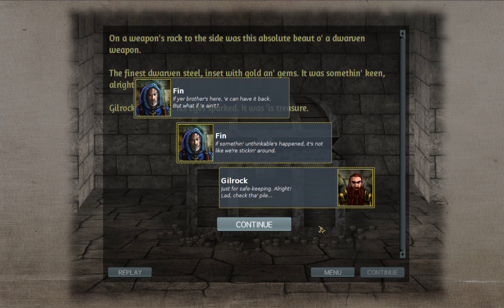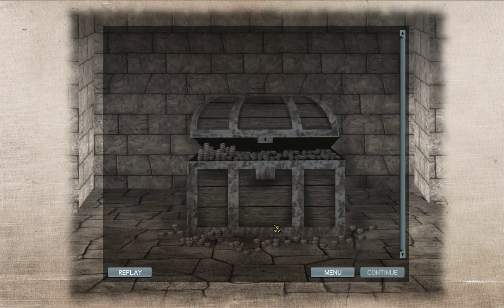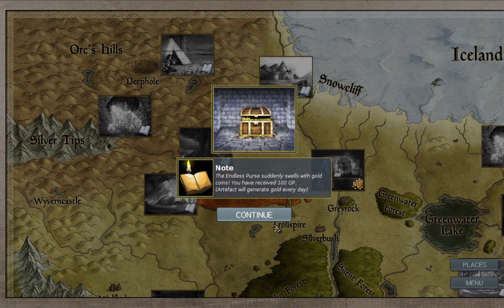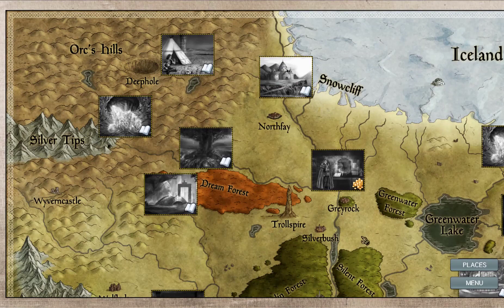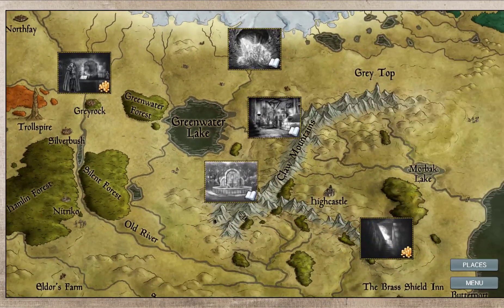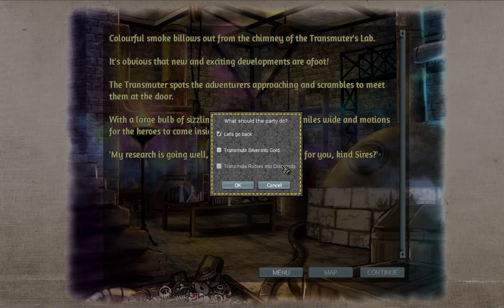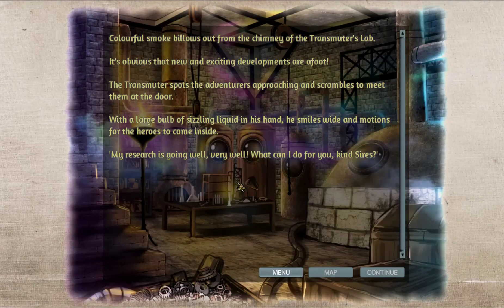Basically, the developers are putting in an open world feature into the original Age of Fear game, and it'll be really interesting. The endless purse swirls with gold coins — you receive 100 gold each day. They've been working on it for a while, and it should be interesting — a much more open world encounter system for the first game. Sounds really cool.